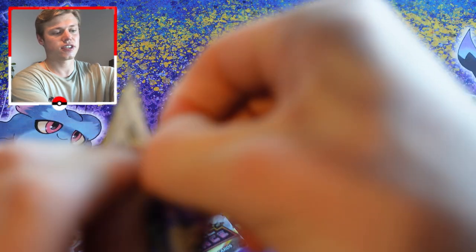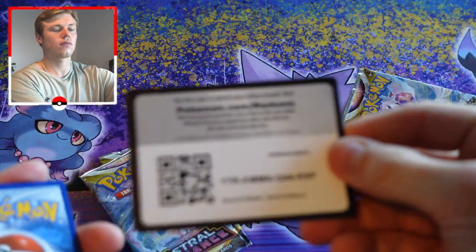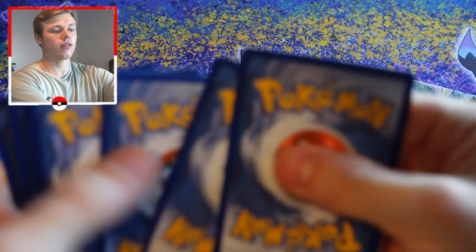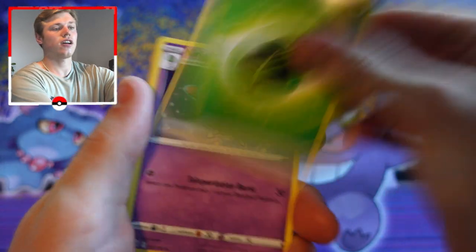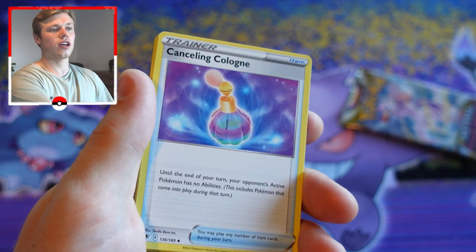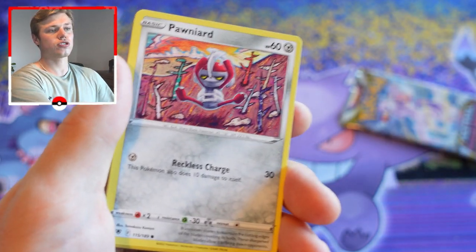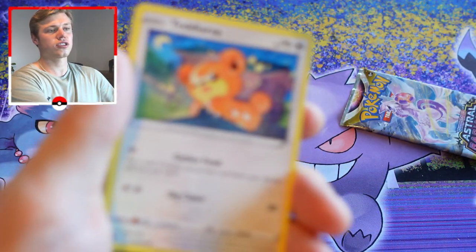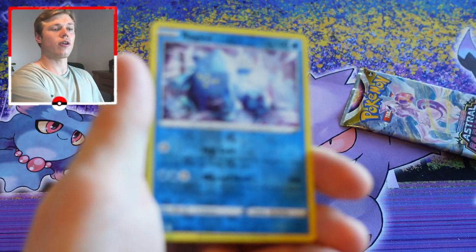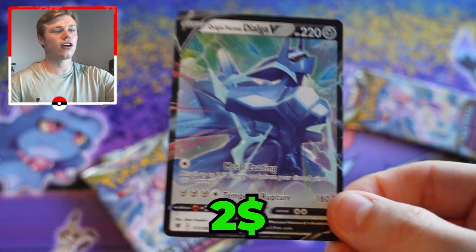We have a Hisuian Arcanine as our reverse holo and Hisuian Braviary as our regular rare. We're now over halfway there — this is our fifth pack. We have a grass energy, Kleavor, Cancelling Cologne, Hisuian Heavy Ball, Barboach, Poipole, Eevee, Heracross, Teddiursa.